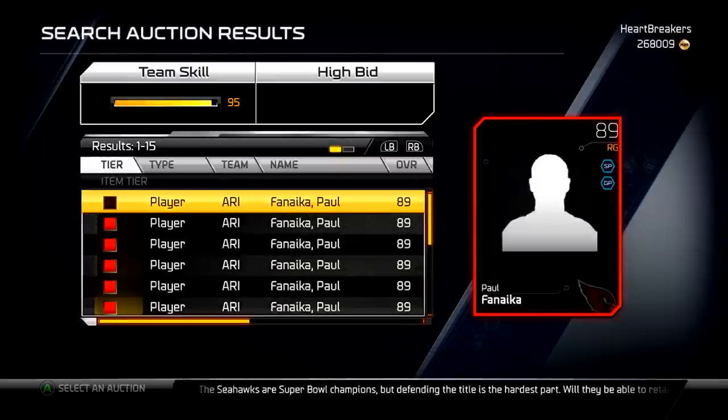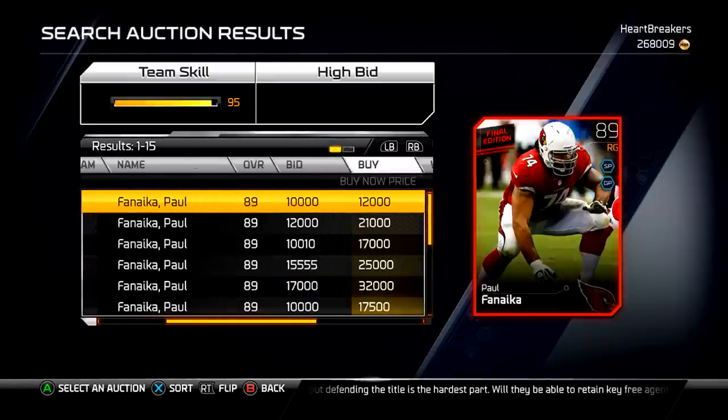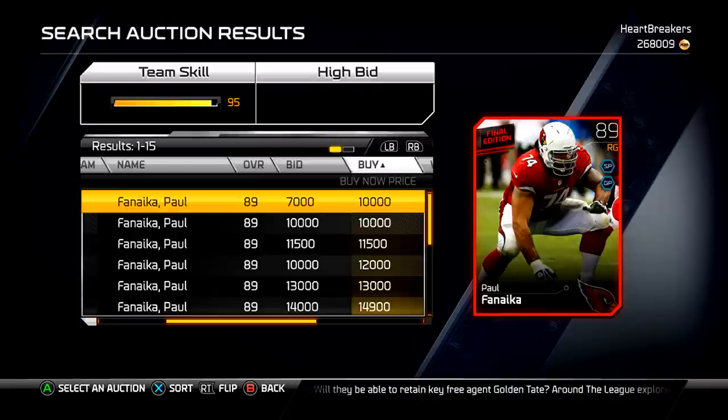The people who have like a stacked team — a 99 overall team — and then they've got like three million coins. How the hell do you do that? And then Paul Fanaika: I just checked his price like two minutes ago and it was 6k. I don't know what happened — now it's 10k. So that's 21k to get Antrell Rolle.